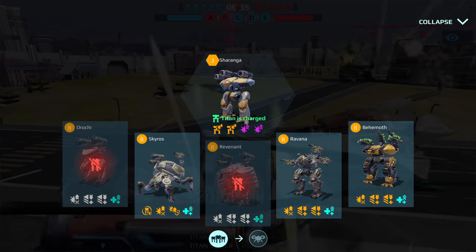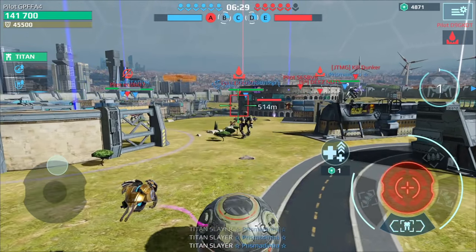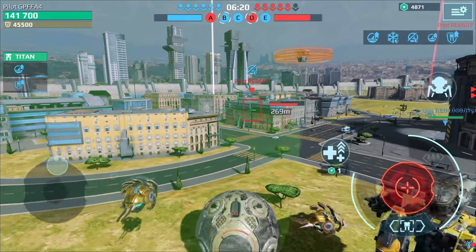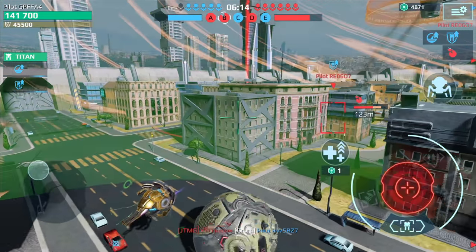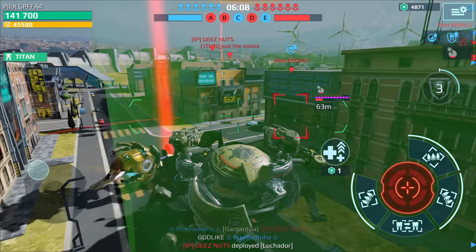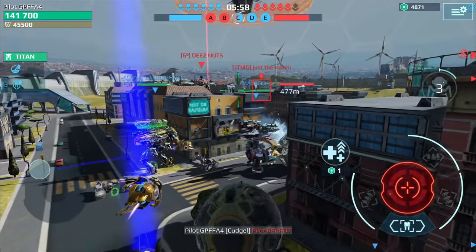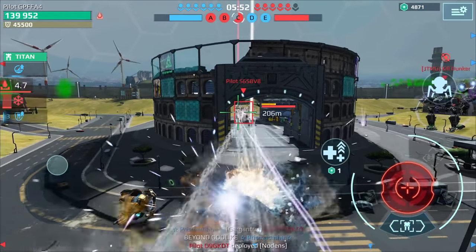I'm just looking to see what they have back there. We're going to drop in with the Skyros. Let's take out this guy on the left side — we need to get this beacon here first. Let's get this player. Yes! These guys are going straight for our spawn — we gotta be careful. I'm going to go straight for center.